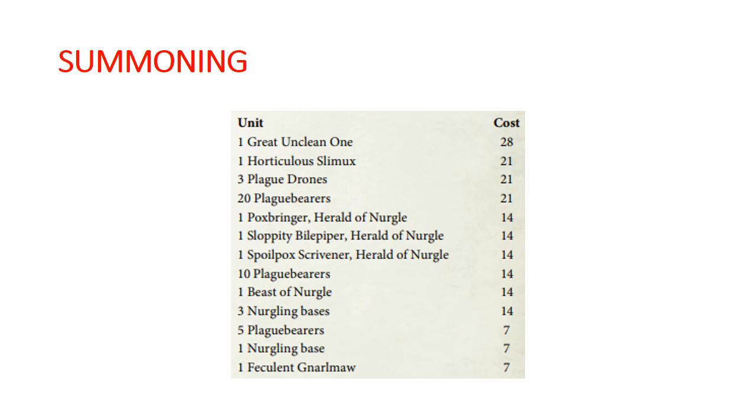So summoning. Our summoning table has not changed, although some of the war scrolls have changed. I should probably do an updated video on just Nurgle summoning and getting Contagion points and all of that. But going down the list: for 28 Contagion we get a Great Unclean One. For 21, we get Horticulous Slimux, 3 Plague Drones, or 20 Plague Bearers. And just a note — the 20 Plague Bearers is actually getting like 5 Plague Bearers for free compared to your other size blocks.